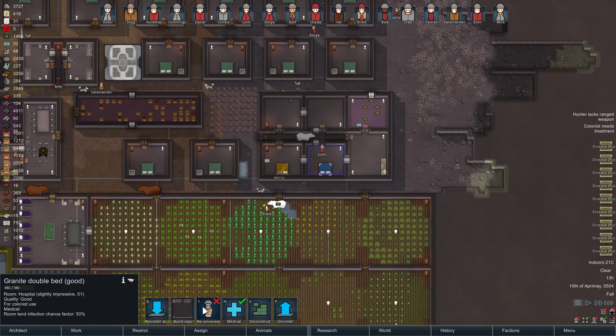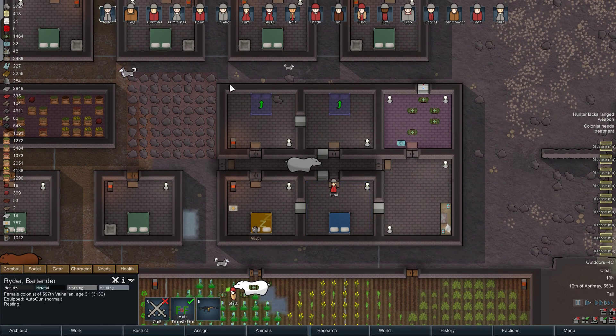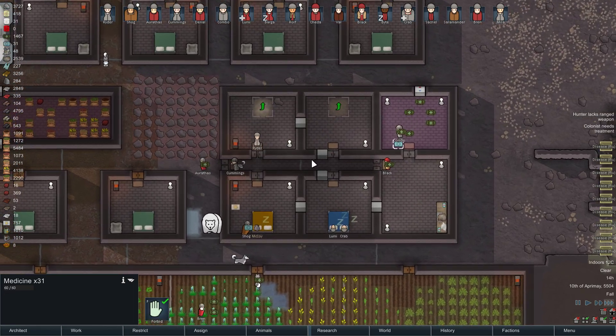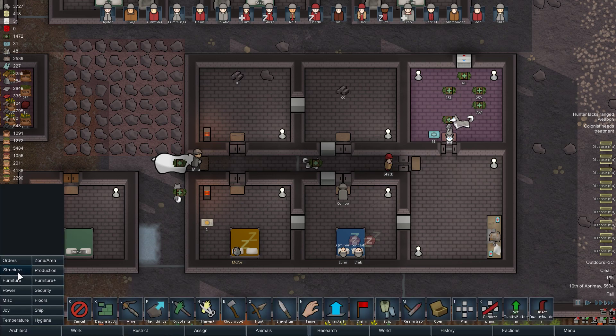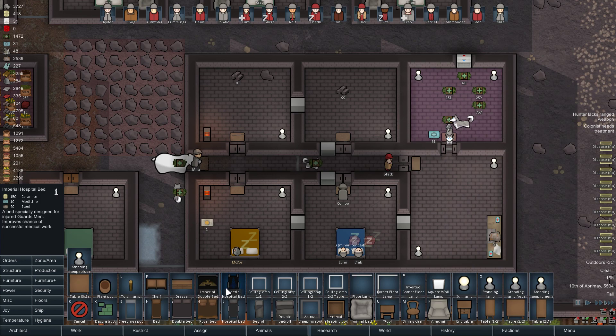If we have this going on I need more beds, and thankfully I already have the hospital built. Ryder and Cummings, you're our two best builders — please make me some hospital beds. We have real medicine. Can I make Imperial hospital beds? I actually can, but not a lot. I was going to say I can't afford to do it in Ceramite. One or two hospital beds per room — that seems fair.